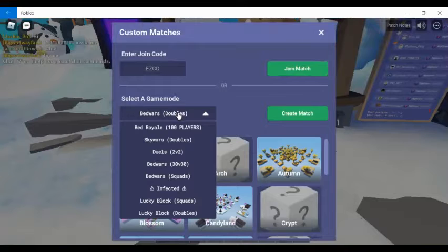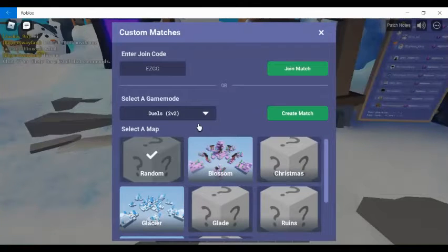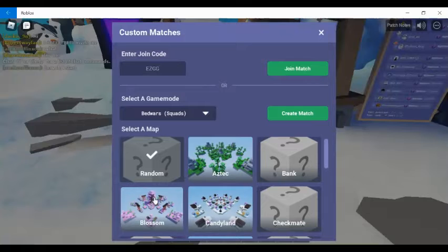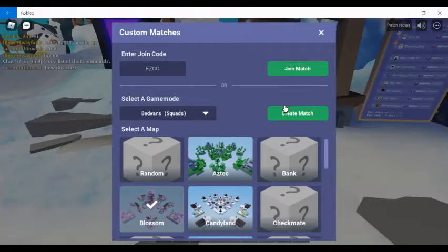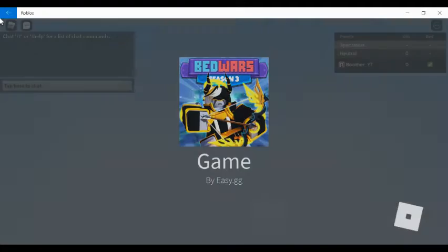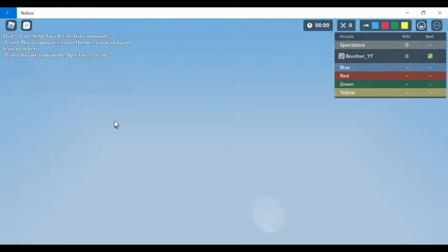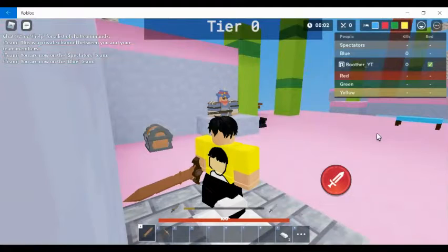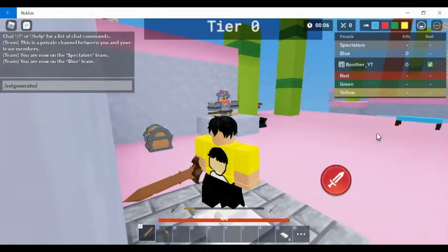Custom matches — let's just do duels. No wait, we need squads. GANDYLAND BLOSSOM, that's the best one. And remember, once I hit 100 subscribers I will be doing a special 100 subscriber video, so be sure to subscribe and turn on the notification bell. I'm going to go ahead and start it. Now set the generator multiplier to 0.0005.